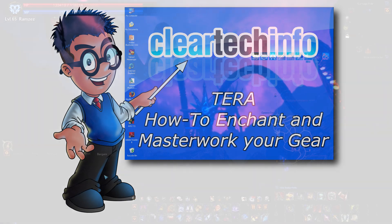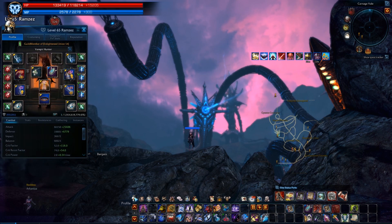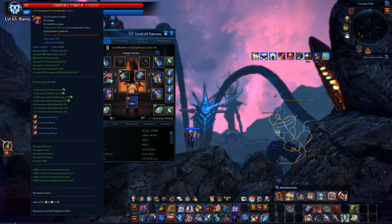Enchanting increases your gear stats. If you enchant your weapon, it will increase its attack stats. If you enchant your chest piece, it will increase its defensive stats, and so on. Enchanting also unlocks bonus stats on your gear. For example, on weapons for DPS classes, you can unlock bonus stats that will increase your overall attack speed, crit rate, and crit power by a certain percentage.